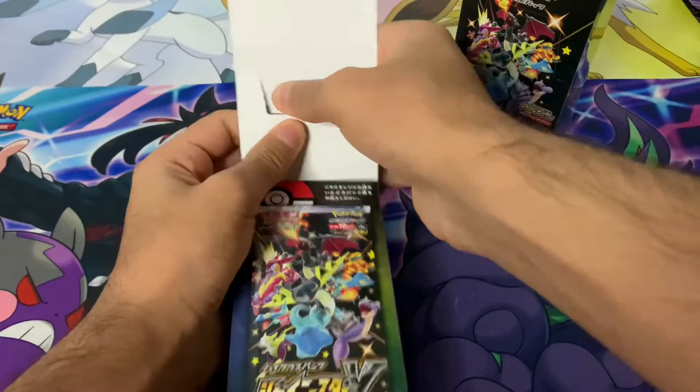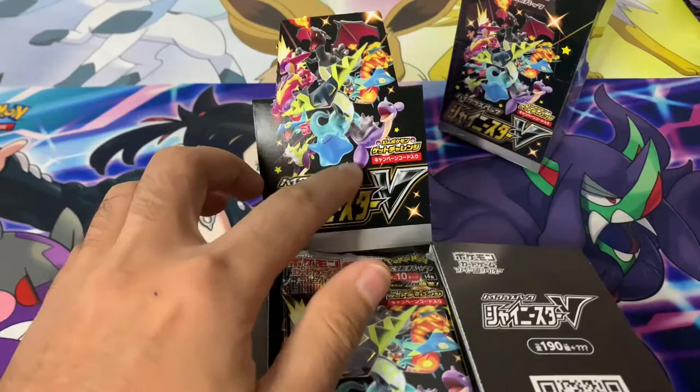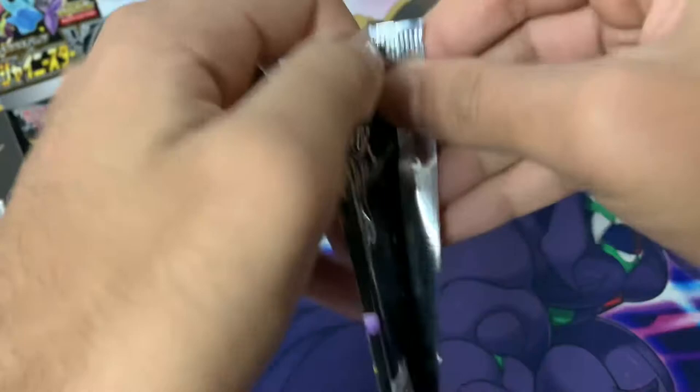I've only actually seen this on YouTube videos and YouTubers opening it. Let's take a quick look at the box — it's pretty much the same artwork on the front. You've got the showcase of the shiny Star Pokémon: Lapras, Charizard, Toxtricity, Centiskorch, Ditto. Ditto is a new Pokémon in this set — very cool.